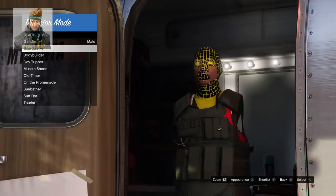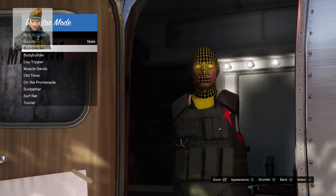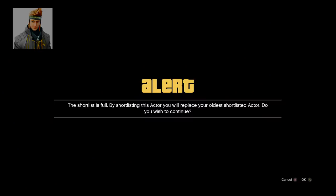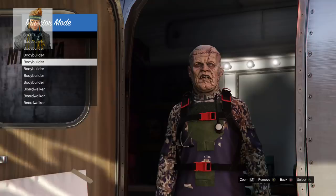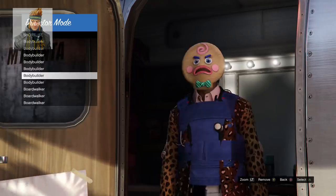Now from here you're going to want to look for the IIA badge or stethoscope you want to attach to the modded outfit. In my case I'll be using the stethoscope, so I'm going to shortlist this outfit with the stethoscope. Replacing the outfit will make all the outfits have the stethoscope.